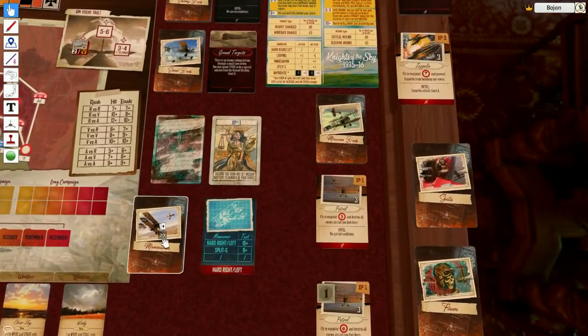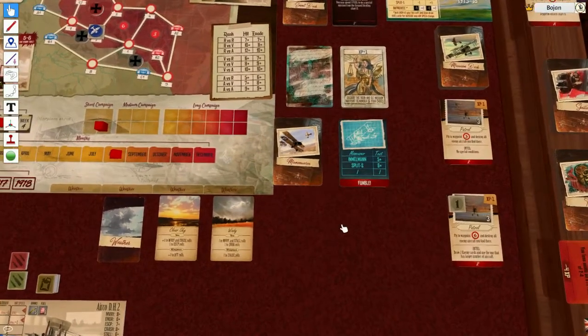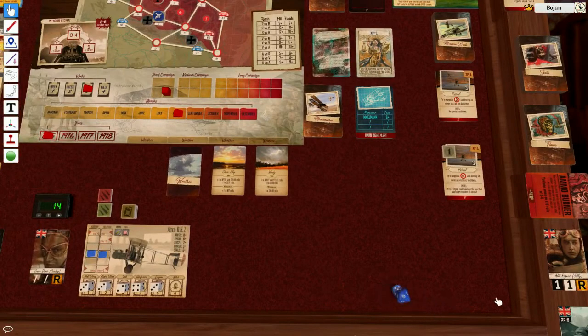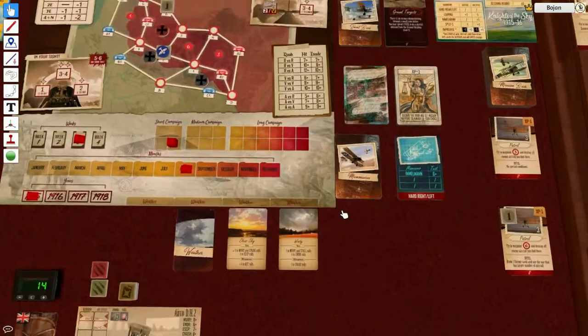Now I have some altitude and speed. I try hard right — no, so he's going to shoot at me again with minus three and I need eight plus. That's 11 minus three, that's eight — I'm fine. I try hard right and left again — no, he has a clear shot. Eight with minus three — I fail. He's going to hit my engine, bringing it down to two. That's a problem.